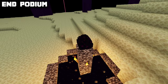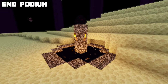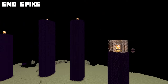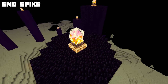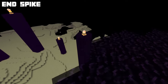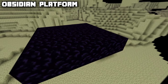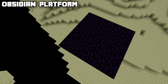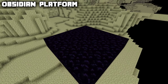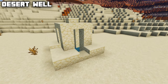Once you kill the ender dragon, the end podium summons the portal and the dragon egg at the top. It's also used to respawn the ender dragon by placing four end crystals on it. There are also the end spikes or obsidian pillars with end crystals on top which heal the ender dragon — some of them have iron bar cages. Finally, there's the obsidian platform, which is generated each time you enter the end — just 25 pieces of obsidian.